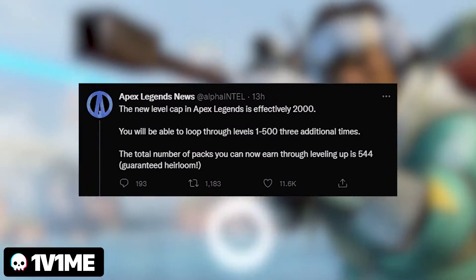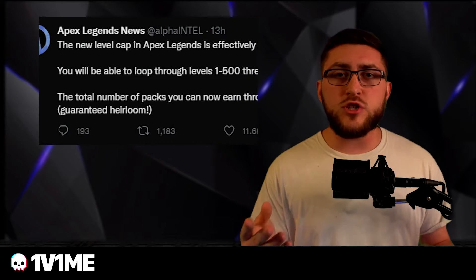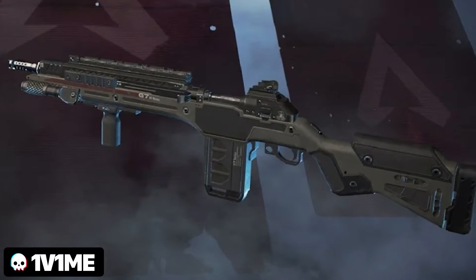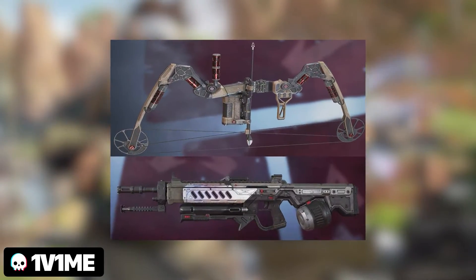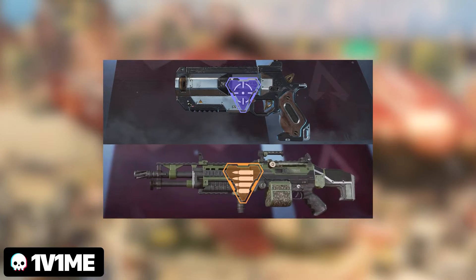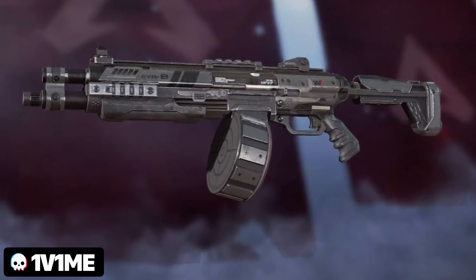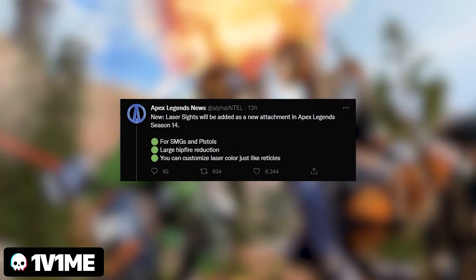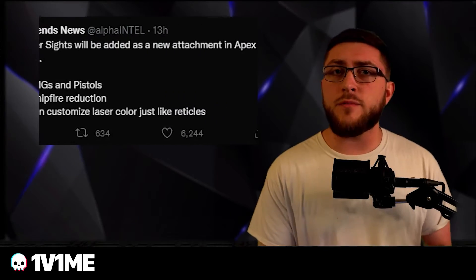Moving into Apex Legends news, there are a bunch of updates for Season 14. 1,500 levels were added — you'll be able to loop the 500 cap three extra times, which grants 544 packs, meaning anyone can get an heirloom for free just by leveling up. The Vault and Scout will be removed from the care package and replaced by the Bow and Rampage. There's a brand new legend named Vantage and a bunch of weapon reworks. The Wingman will now take sniper bullets, the Spitfire will take light ammo, and the EVA-8 will be getting a buff. The Skull Piercer returns for the Wingman, Longbow, and 30-30. A laser sight will be added for SMGs and pistols to reduce hipfire spread.